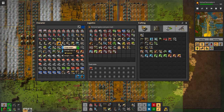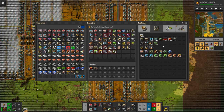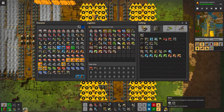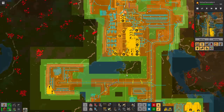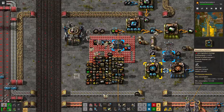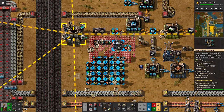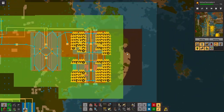Pumps are done. Now we just need some spicy turbines. Nice — the construction bots are busy. 2,000 and 5,000 — that's exactly what I ordered for the logistic bots and construction bots.